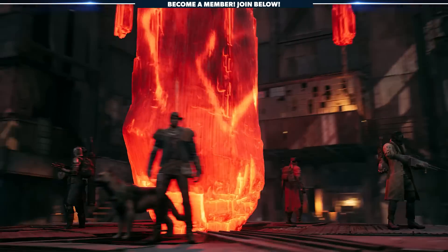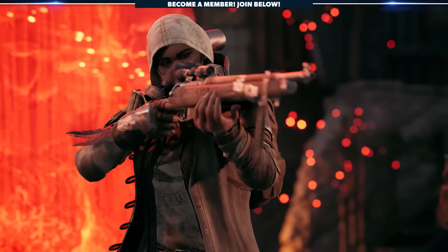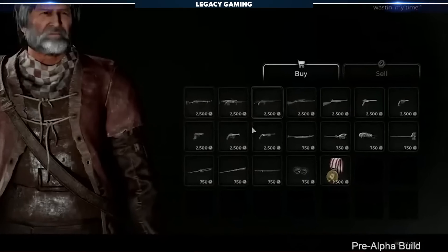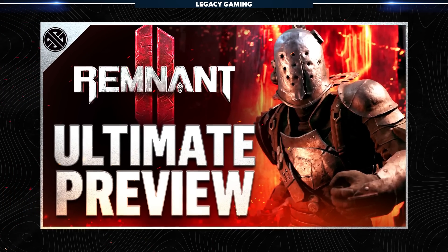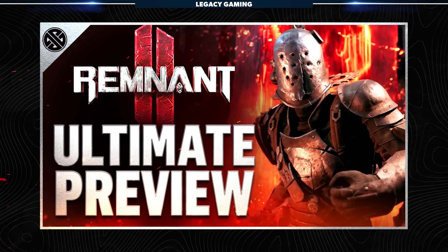All five potential starting archetypes — the Medic, Challenger, Handler, Hunter, and Gunslinger — can be unlocked just by playing the game and finding that archetype item. We go into much more detail on archetypes in our Remnant 2 Ultimate Preview video, so be sure to check that out if you haven't done so already.